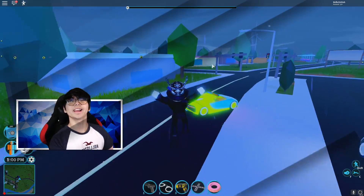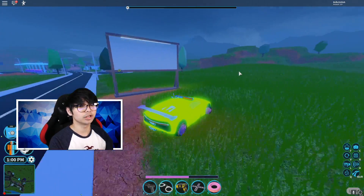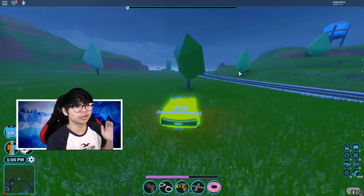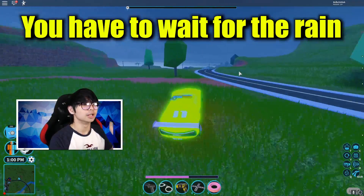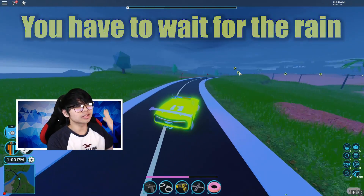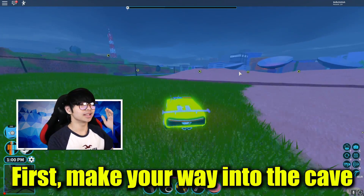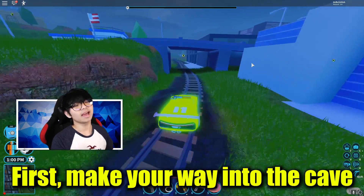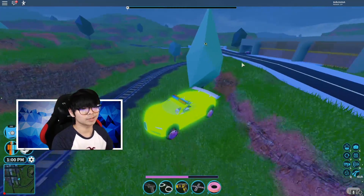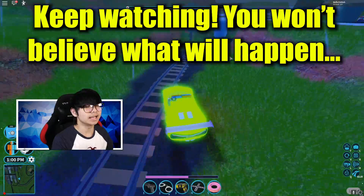Whenever the entire jailbreak server rings like this — it used to take like 32 minutes in our VIP server. Now let me show you how to get this secret. What you want to do is go over into the cave. The cave is located in the factory, so make sure you go over there really fast.